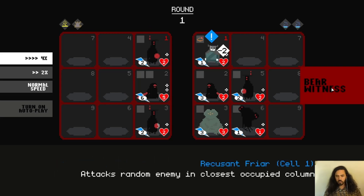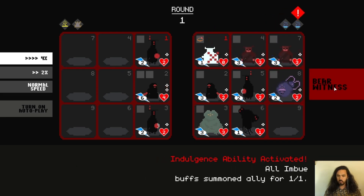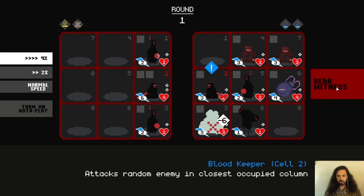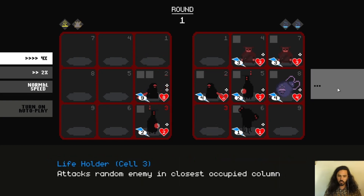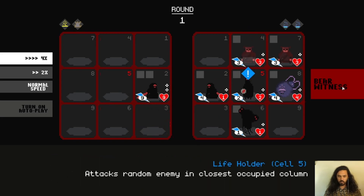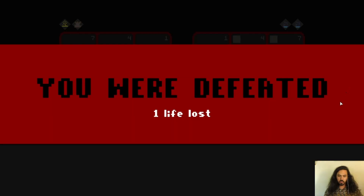Just normal attacks here. Now we kill that one on the first turn. Those enemies are getting really buffed — this is going to be tough for us. Watch these buffs happening. We're getting our one character buffed, but you can see it's hard to rely on just a single really strong character.